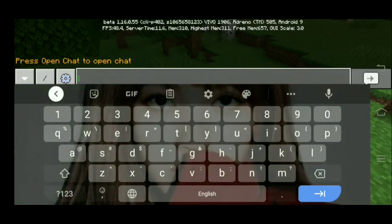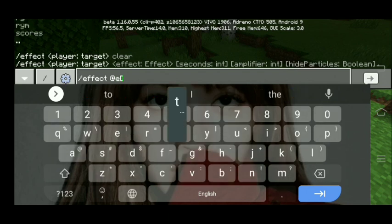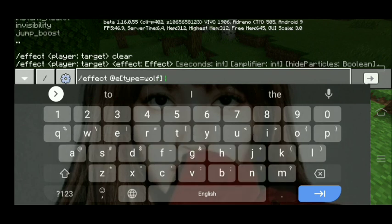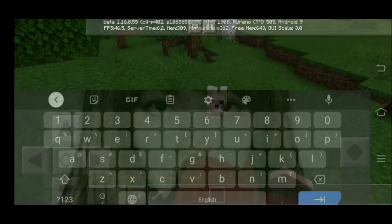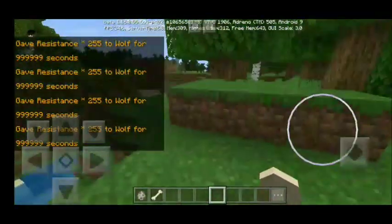Type: slash effect @e then bracket type equals wolf and another bracket, then a space. It's up to you what kind of effect you'd like to give to your pet wolf. If you don't want your wolf to die, give your wolf Resistance, then 9999999 seconds, and the amplifier should be 255. There you go — now all of the wolves in Minecraft are OP, including your pet wolf.